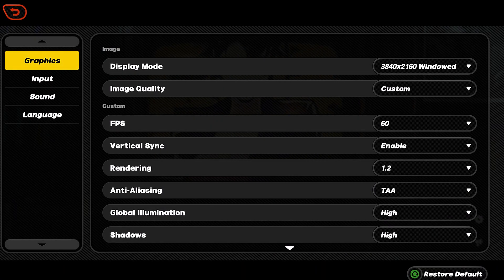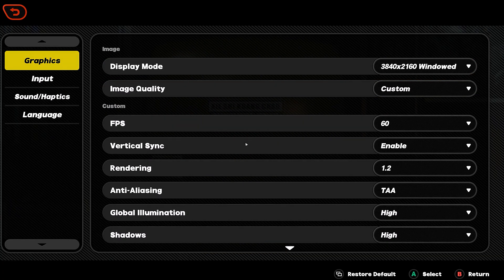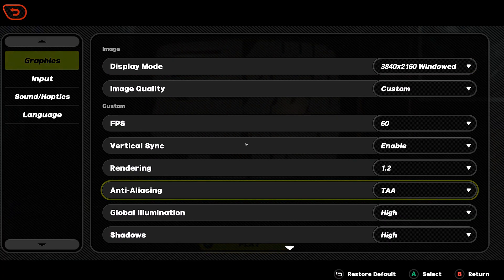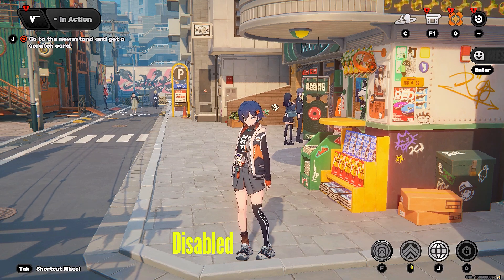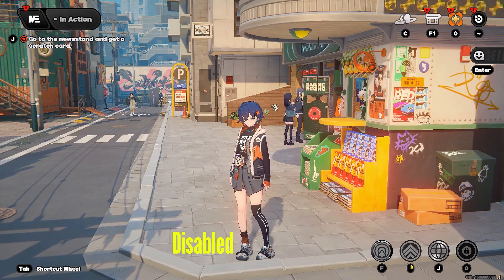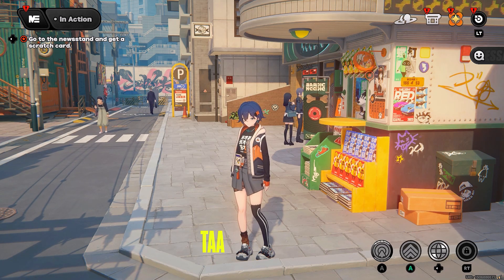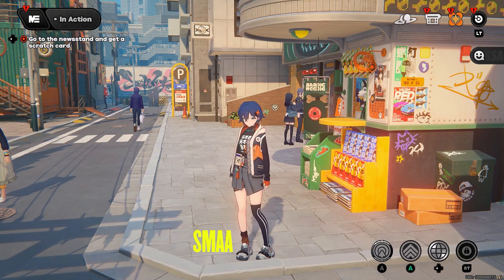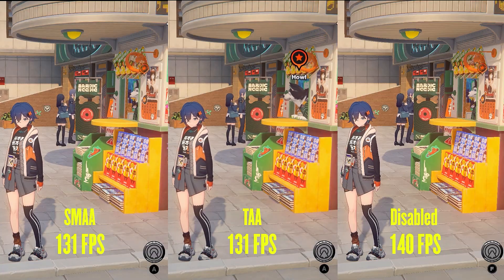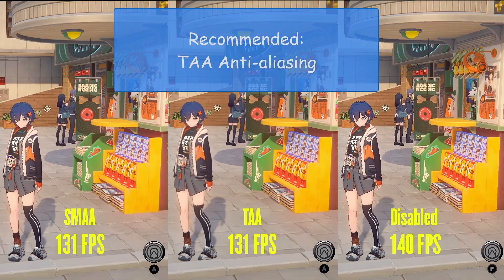In the graphics settings we get a few basic settings at the start which I will explain quickly later, so let us skip them for now and start with anti-aliasing. This setting is used to reduce the jagged edges of 3D models in the game. At disabled setting we get jaggedness and pixelation all over the screen. With TAA (Temporal Anti-Aliasing) you get almost all the pixelation removed with a softer picture. In SMAA we get a sharper image back but it lacks the ability to make the image clean. Performance-wise, TAA and SMAA perform the same while disabled saves 9fps. I recommend TAA, but you can choose SMAA if you want a sharper image.